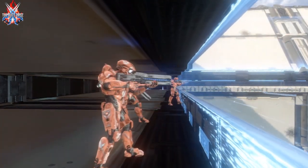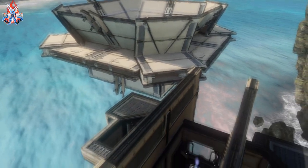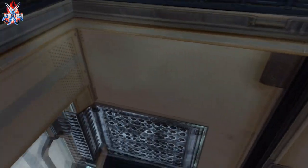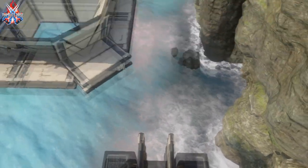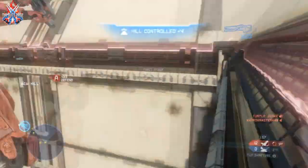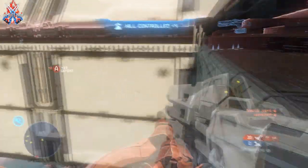On this map, people with thruster packs fly around the center — the gravity zones keep them up and they try to dodge. You spawn initially in a little room, but you won't actually see it because you'll automatically teleport out of there, and you'll think you spawned on top of a teleporter.